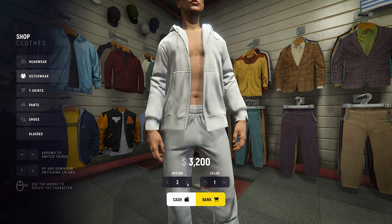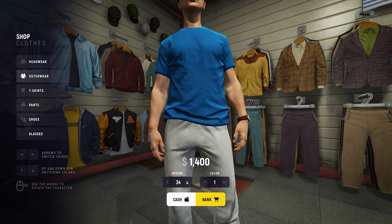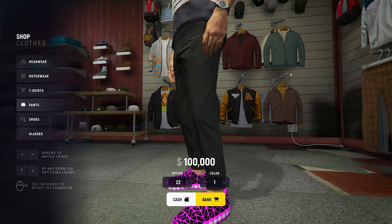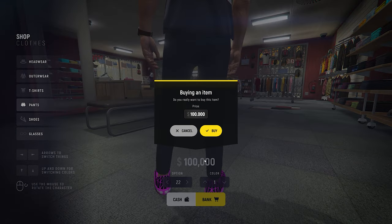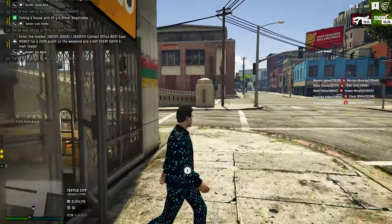I almost forgot about the appearance of your character. The initial clothes will never go out of style — but many people pay attention to appearance anyway. There are plenty of clothing stores and opportunities for you to be the most fashionable player on the server. Get a new hairstyle, get a couple of tattoos — you can even get yourself a fresh manicure. Take advantage of that.